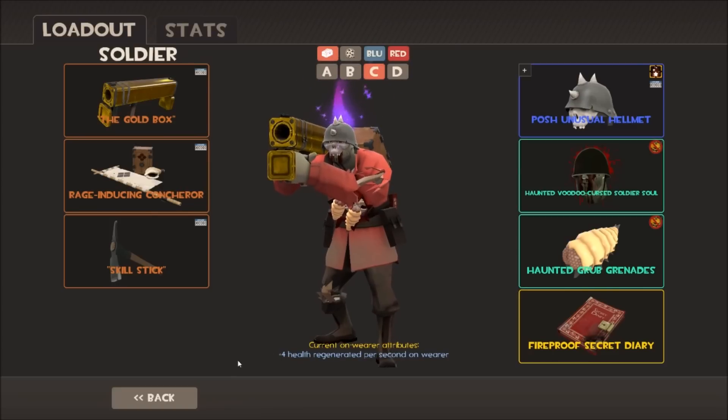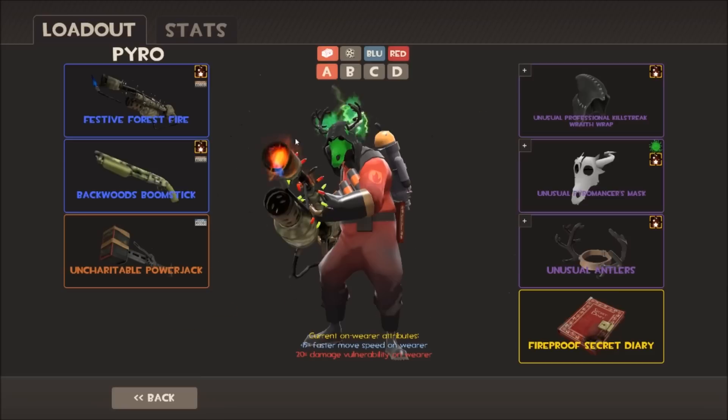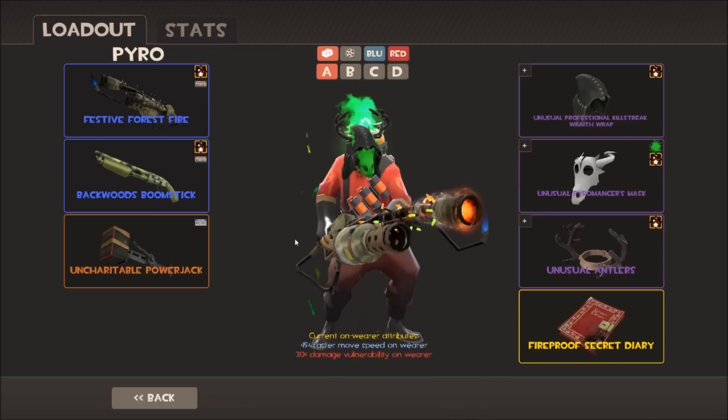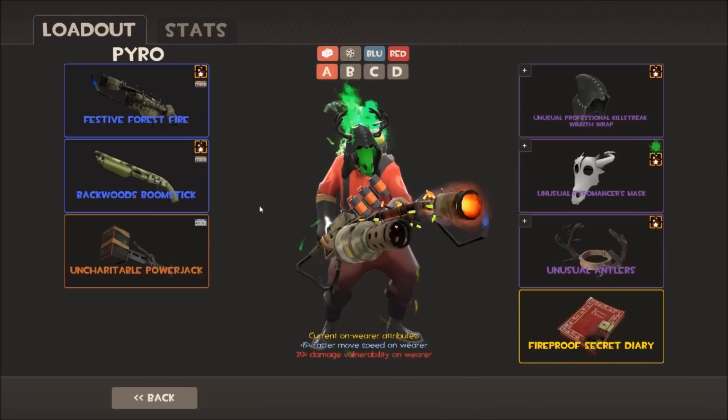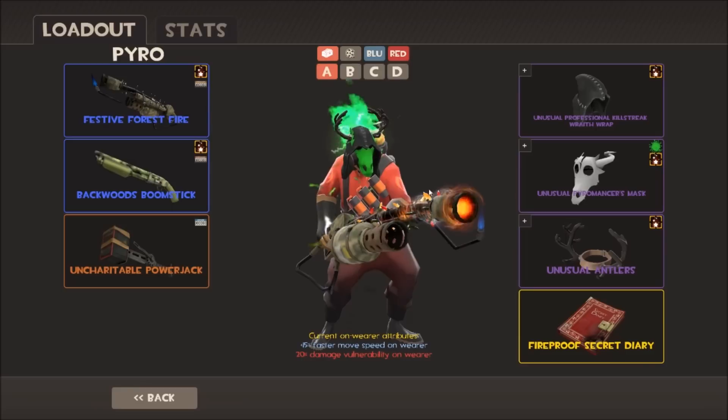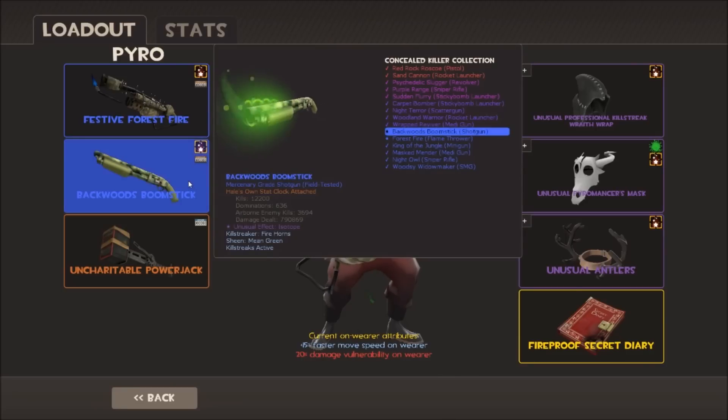Moving on to the Pyro - my Pyro is just covered in effects, a bit of an unusual hoarder. Starting off with my Flamethrower - it's the default flamethrower with the Festive Forest Fire skin, a Festivizer applied, unusual with Energy Orb, and strange with a whole bunch of strange parts. It's minimal wear. I just love Energy Orb - I think it's my favorite unusual effect for weapons. It covers most of the weapon and looks really cool on the Flamethrower.